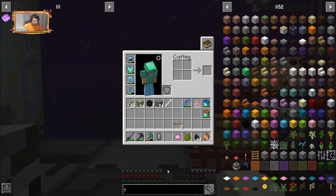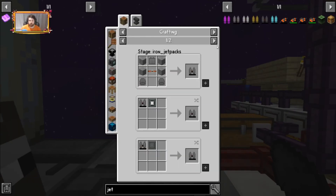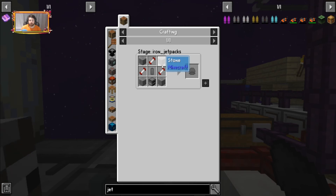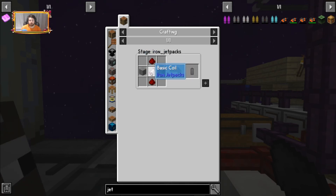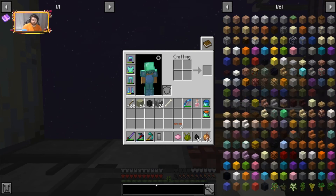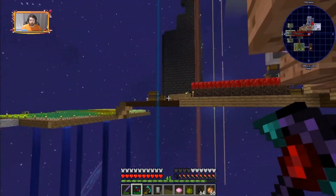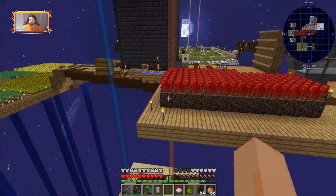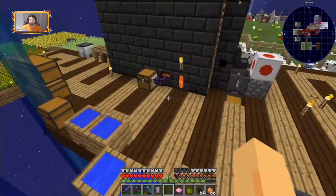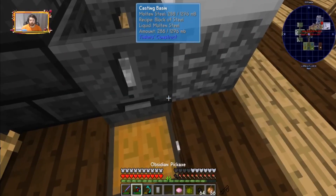Now we need — jetpack again — thrusters. We just need cells pretty much. So I'm going to need to take that redstone and put it into the Tinkers' Construct and we will be good to make our thing. I will be back once we are all good and ready with everything else.